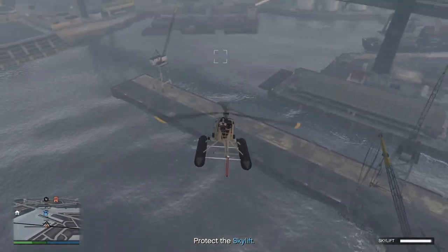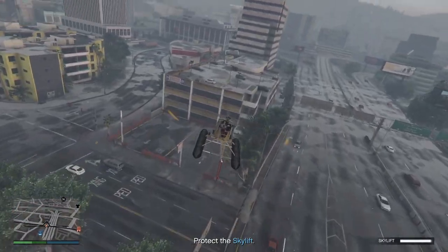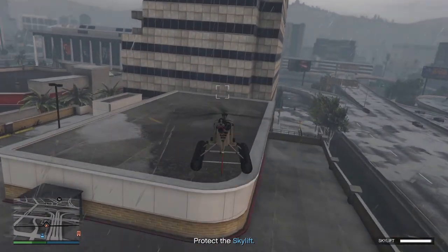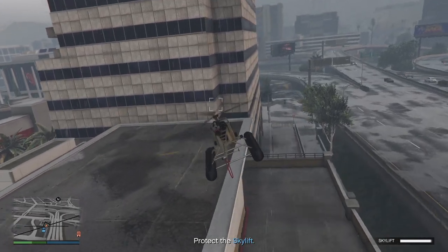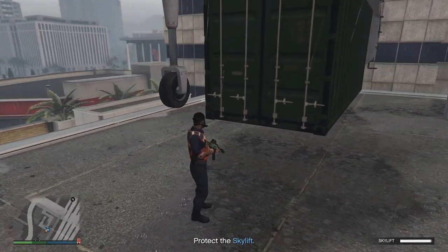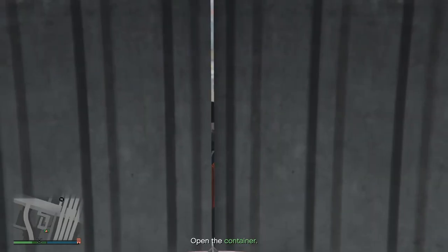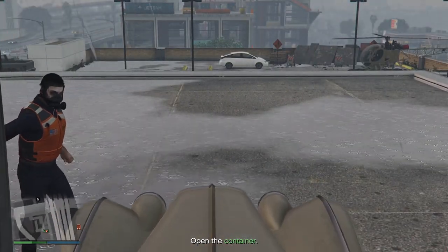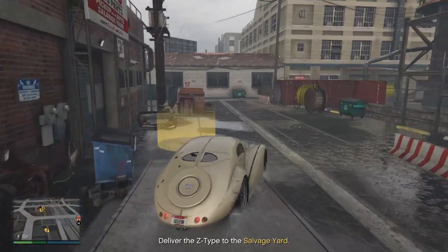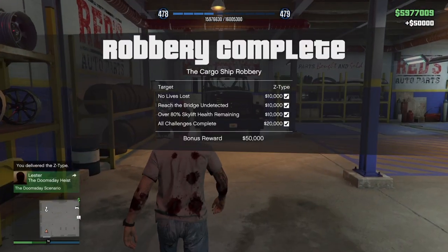Next we need to fly to one of the car parks where the Skylift is going to land and drop the container off for us. That is going to be this car park here, so just land and hop out of your helicopter and wait for the container to be dropped. Here it comes — once it's dropped down, press right on your D-pad. The car will come out — hop in the car and drive it back to the salvage yard.